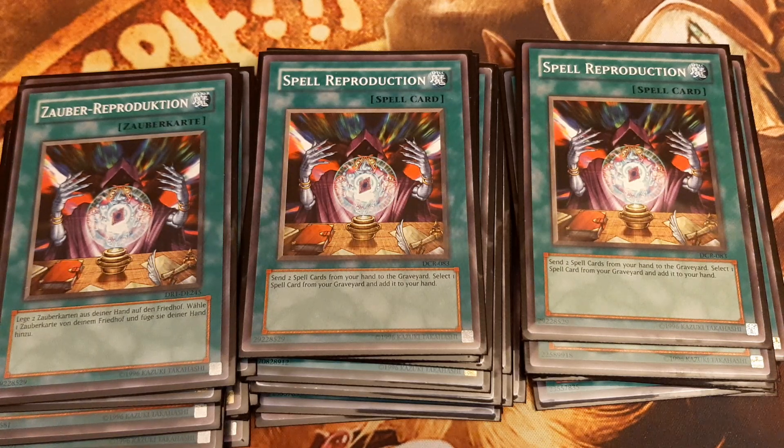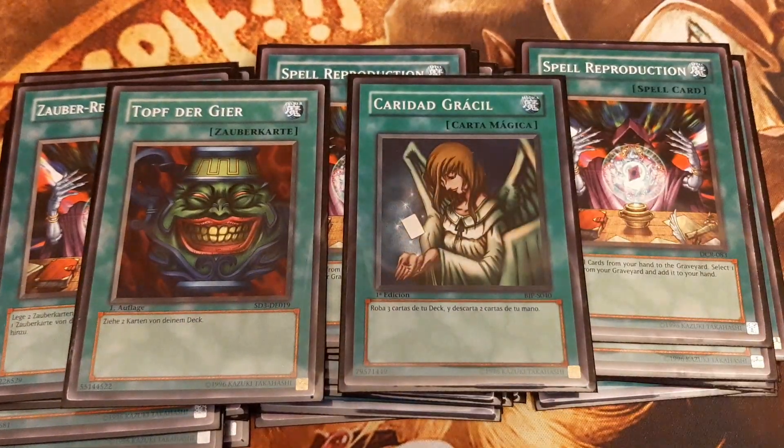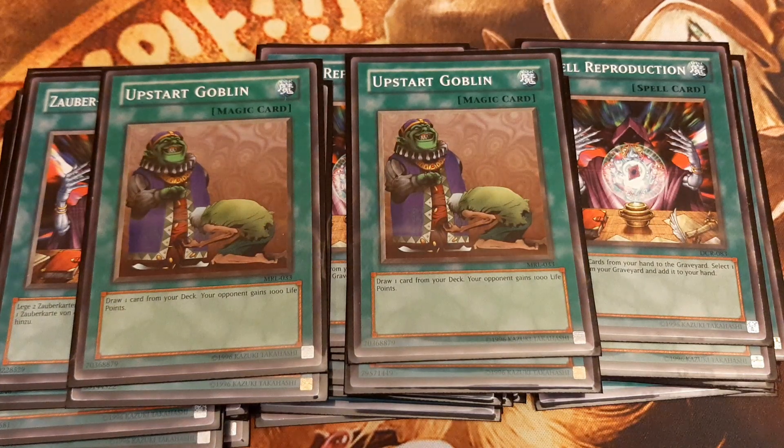The rest of the deck is all about draw cards. I play Pot of Greed and Graceful Charity, and double Upstart Goblin. That's it for the deck. I hope you understood the strategy and enjoyed the deck profile, and as always the decklist can be found in the video description. Thank you for watching!